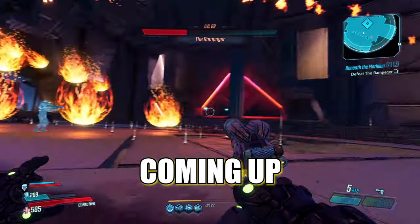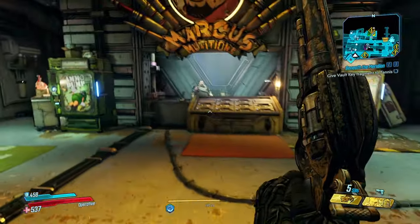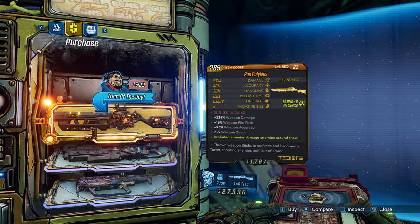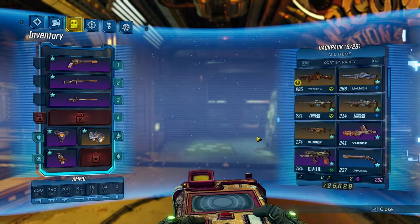We're back at the sanctuary, basically returning the third fragment, which means we're getting our first vault key. Check this out — a Rad Polybius shotgun, which looks insane. Let's check it out.